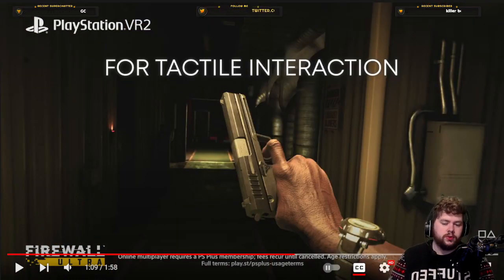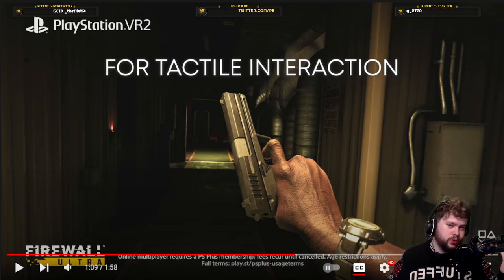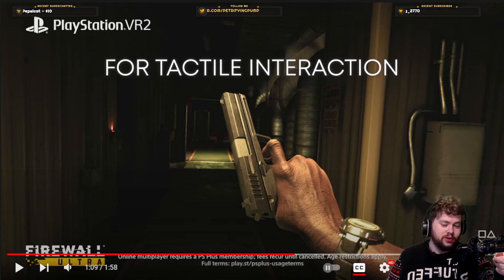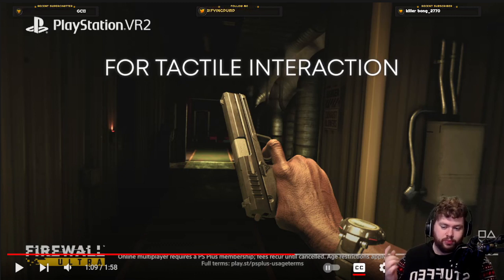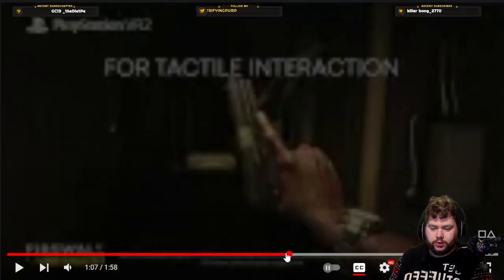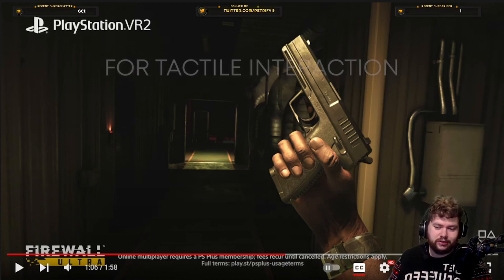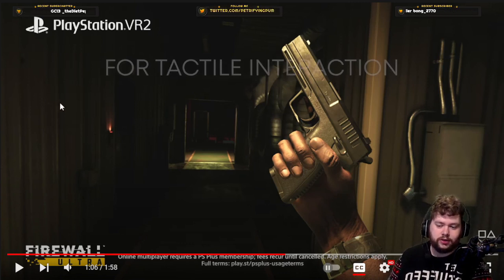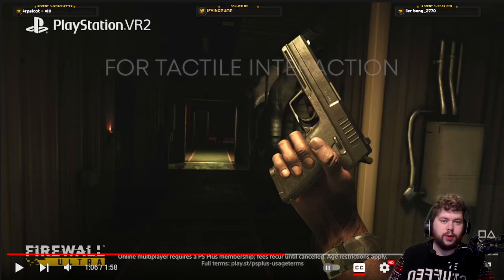I wonder if it'll be possible to not equip any weapon in Firewall and just have bare hands, then be able to do all kinds of gestures — even just pointing somewhere could really enhance things. When using a handgun his other left hand must be free, unless maybe you can dual wield with a knife or something like that. Surely that hand is free to make gestures even if you can't unequip any weapon at all. This should be another example of foveated rendering — he's definitely focusing on the gun and it does look really crisp and sharp, but the rest of the scene is so dark it's kind of hard to discern the effect, especially in a 1080p YouTube compressed stream.